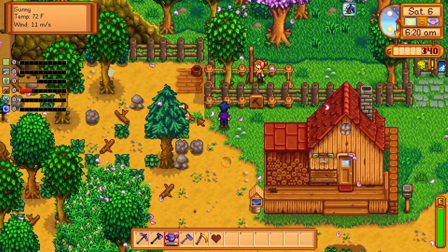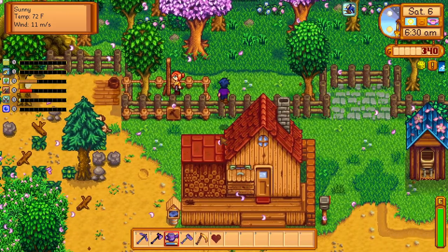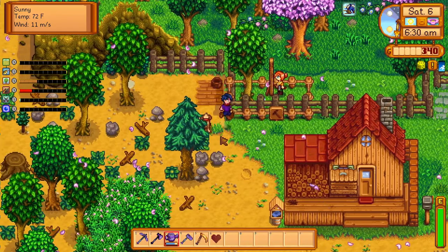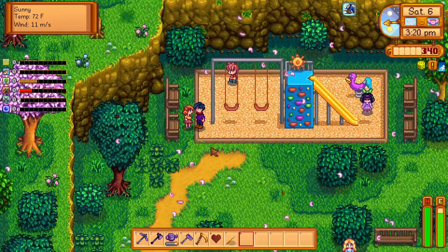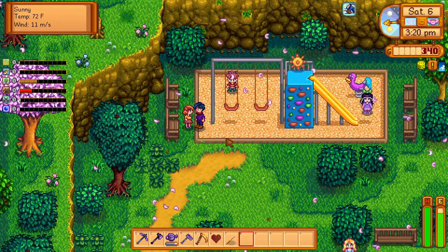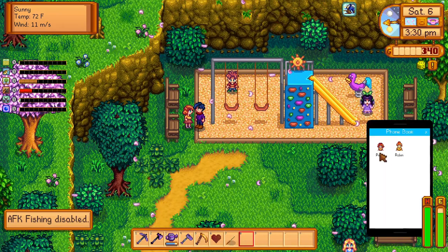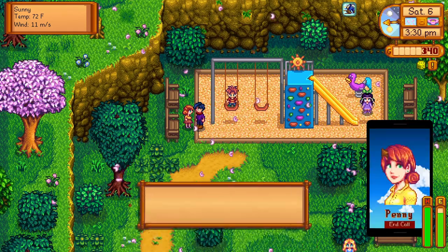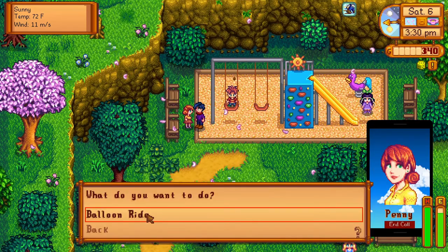Stand here and pet our dog from two tiles away. Doesn't seem like Robin wants us to talk to her, so we'll just jump along our day. We have found Penny up here watching the kids at the playground. We're going to open up our mobile phone, and instead of just talking to her right there, we are going to phone her.